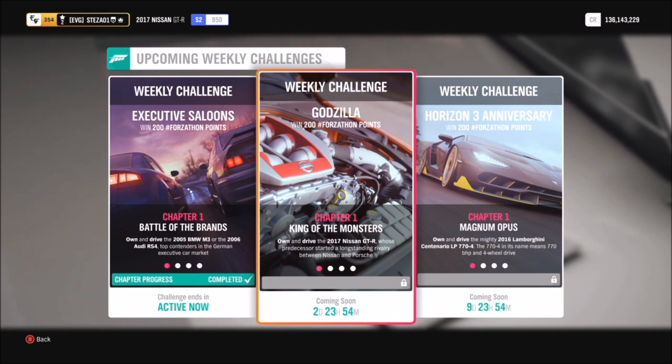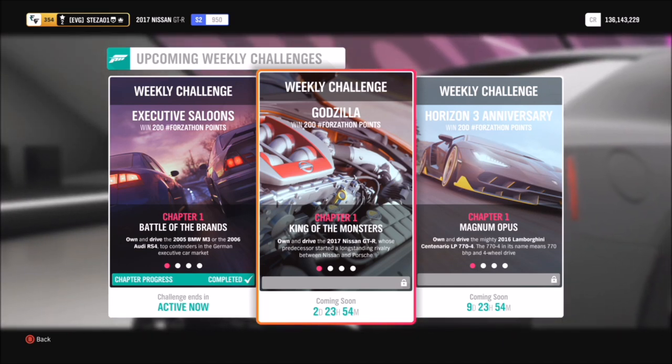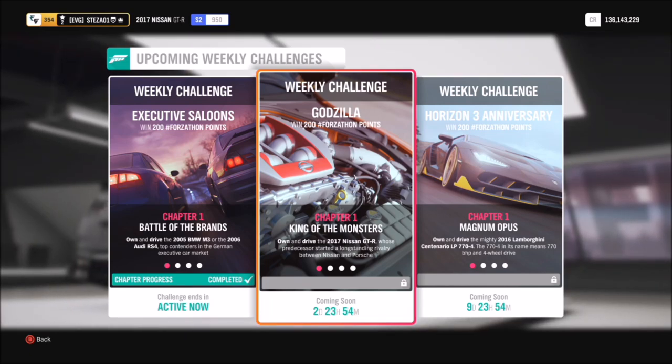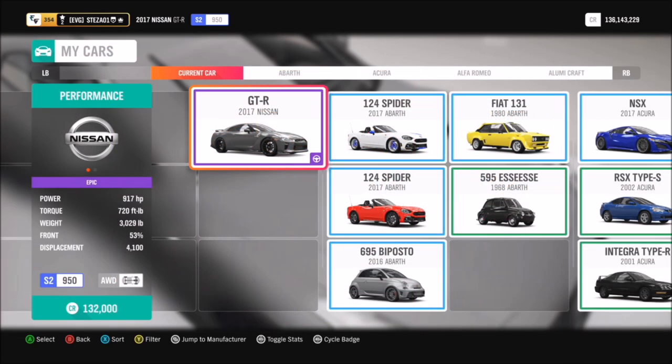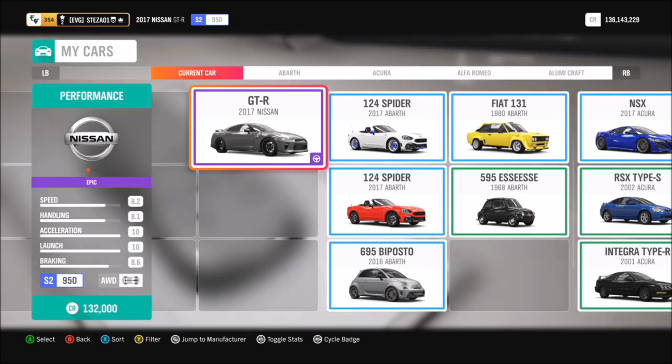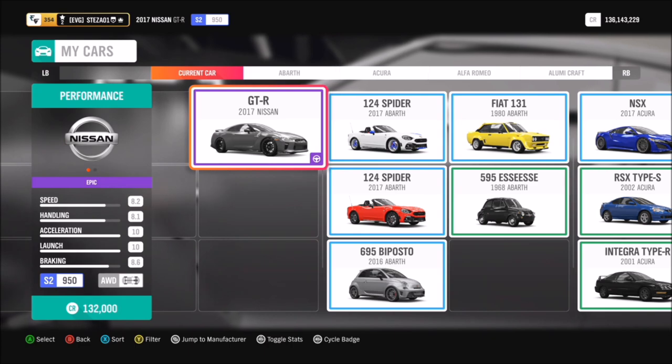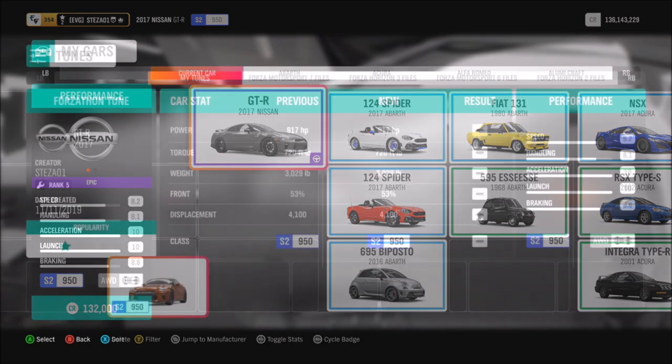The challenges are fairly easy to be honest, but without further ado let's get stuck in and take a look at the specific car you'll be using. It has to be the 2017 Nissan GTR — it can't be the 2012 one or any other variant, but you can use the pre-order one as that is also a 2017. Most people will probably have one of these cars in their garage anyway.